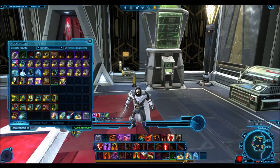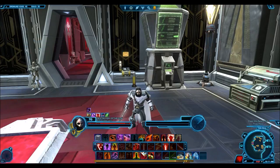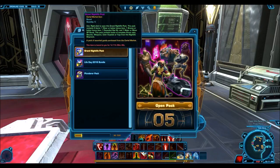Apparently the drop rates were just a little bit messed up. Someone said they opened 10 packs and five of them were the Tulak Hord armor set — which is crazy. So I'm kind of hoping maybe the drop rates are messed up here and we can get lucky, but probably not.